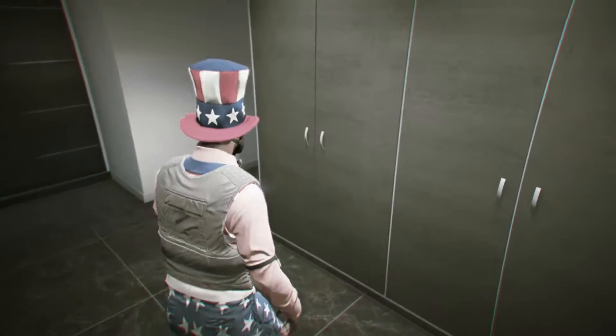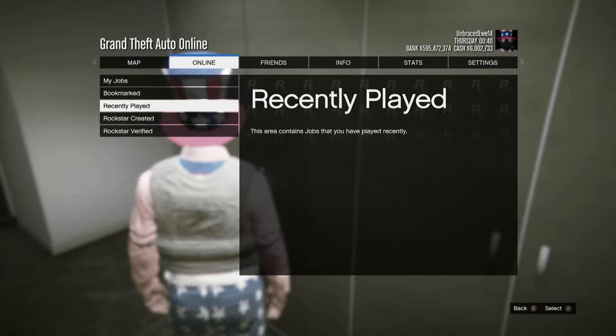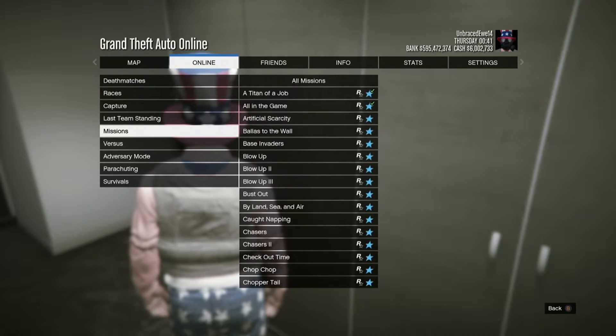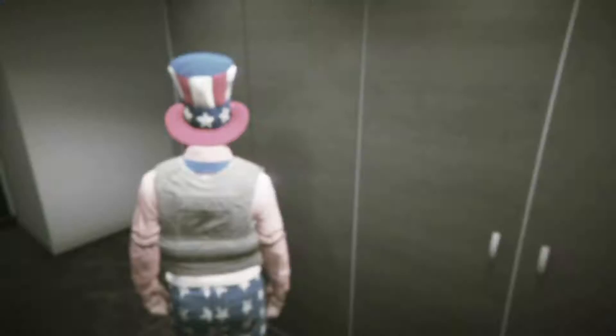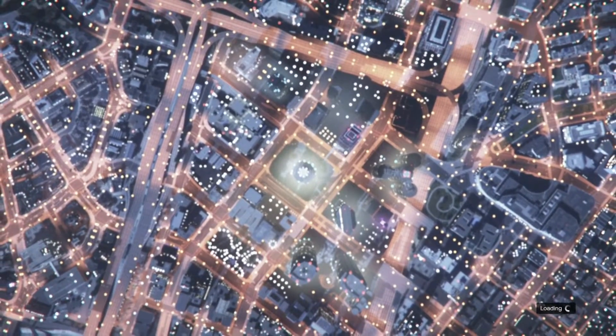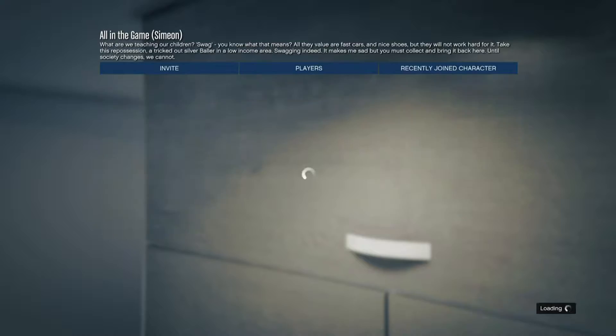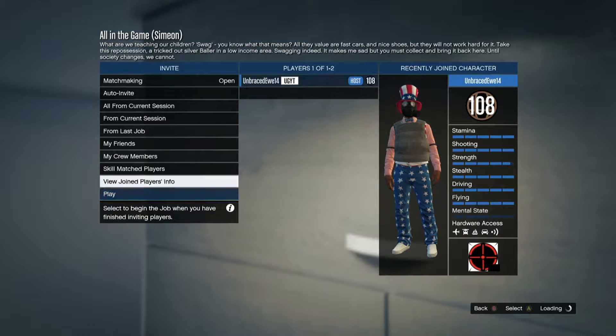Now press Start, go to Online Jobs, Rockstar Created, and click any mission — I suggest 'All In The Game.' Click Start. Sometimes when you load in, you'll have a black mask on.